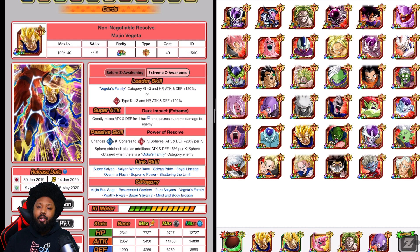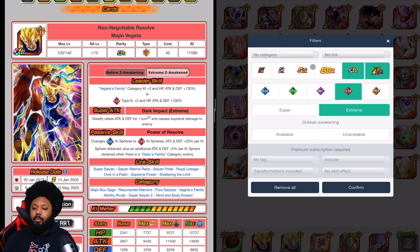If you're not able to find a Candy Vegito friend, you could bring Goten. And if you can't find Goten, you could bring Frieza as your leader because he is part of the Resurrected Warriors as well.